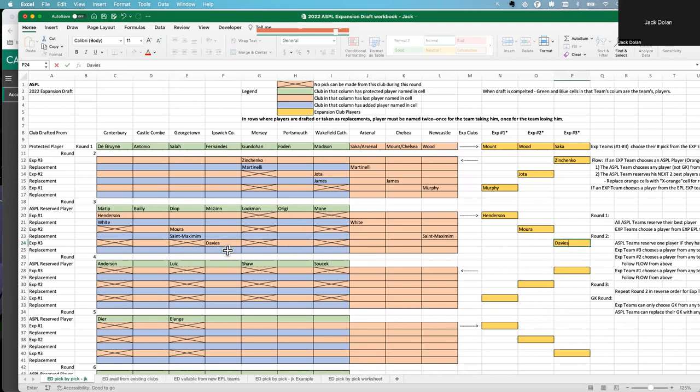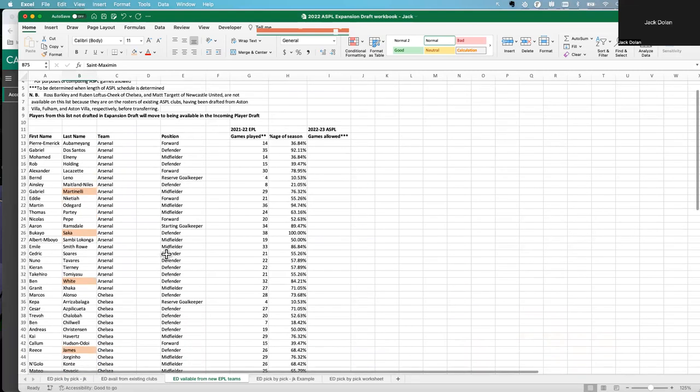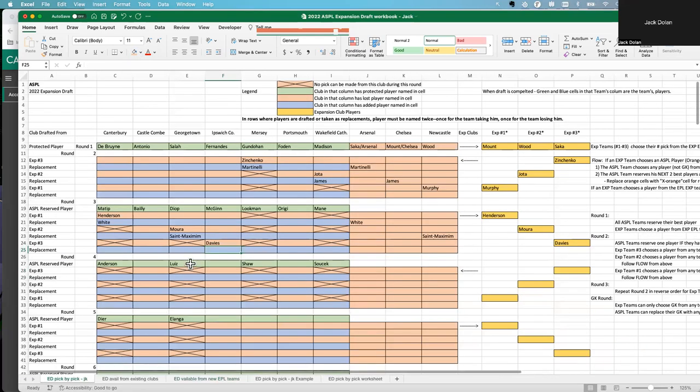Davies is drafted from Ipswich. For the replacement, Ipswich goes to the EPL expansion teams and picks Smith Rowe — a very good player from Arsenal. So Smith Rowe replaces Davies in the slot. Notice that Chelsea has only lost one player through this whole example, which is kind of surprising given this is a fairly active draft scenario.